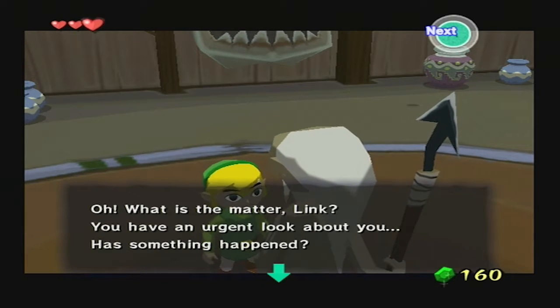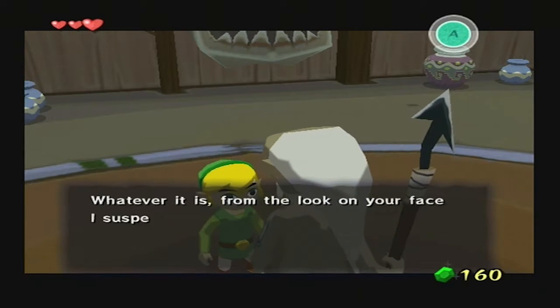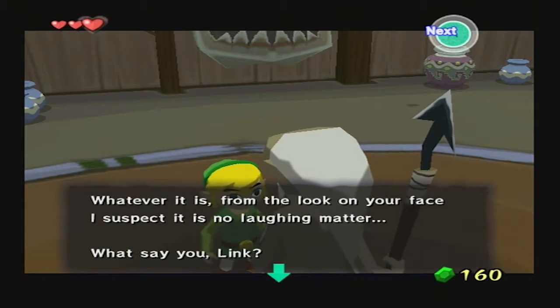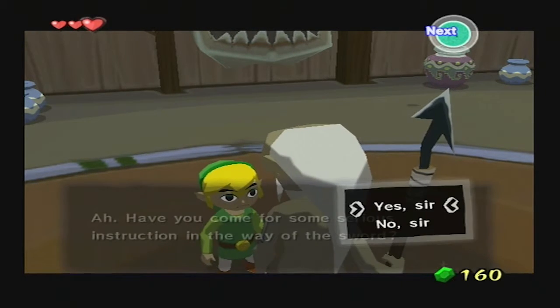"What is the matter, Link? You have an urgent look about here. Has something happened? Whatever it is, from the look on your face, I suspect it is no laughing matter. What you say, Link? Ah, have you come for some serious instruction in the way of the sword?" Yep.